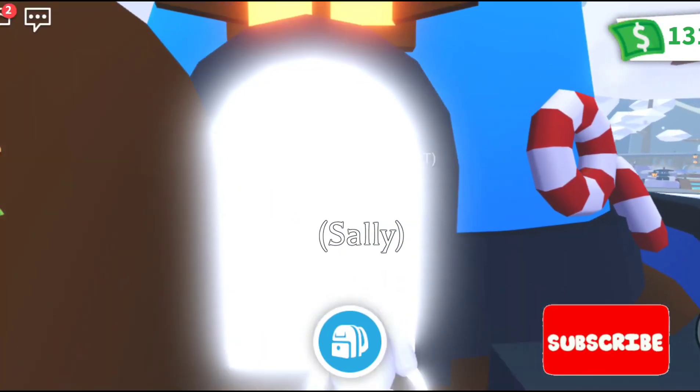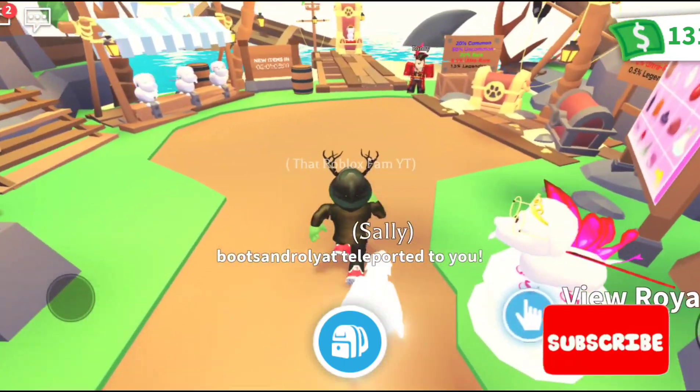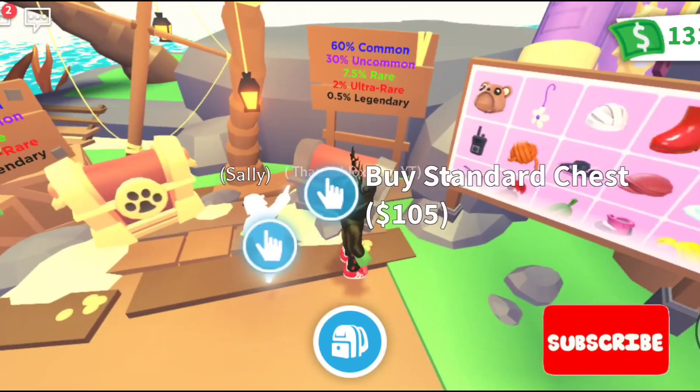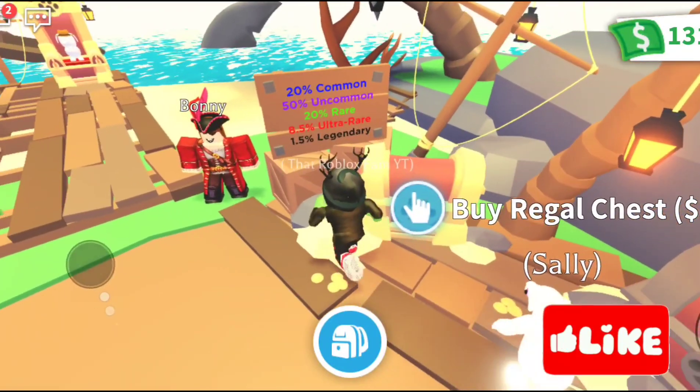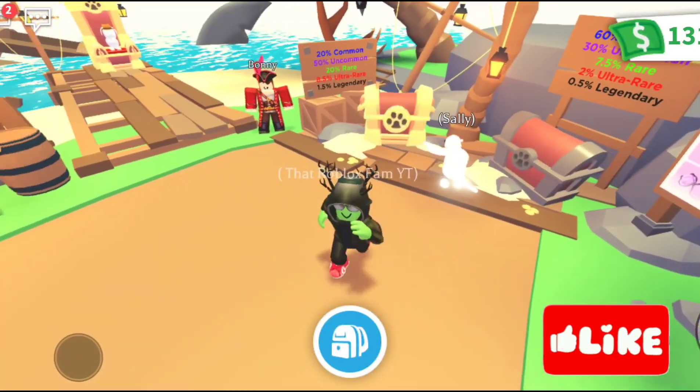Inside there is the regal chest and then there is the normal chest as well. All you have to do is go in here — Boots is here — you go inside and you can pick what you want, whether you want the standard chest which is 105 Robux or the regal chest which is 300 Robux.